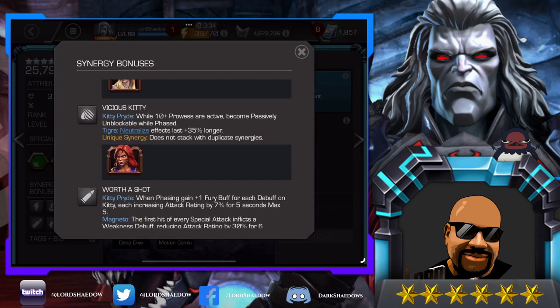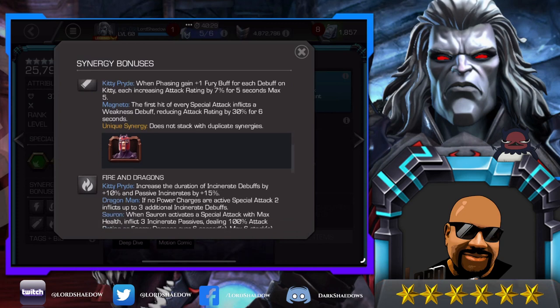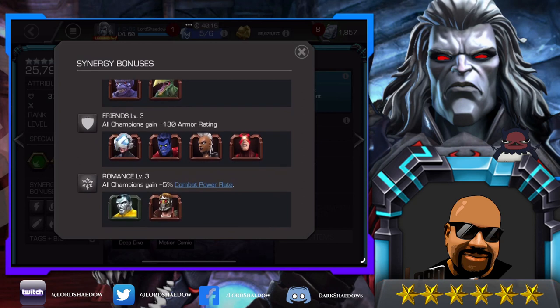Then we've got Magneto: when phasing, gain one fury buff for each debuff on Kitty, each increasing attack rating. Because I run the recoil masteries, that is actually useful, but we're not going to use that one right now. There's also increased duration of incinerate debuffs by 10% and passive incinerates by 15%, so more damage, and then more armor rating and more combat power rate.